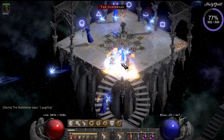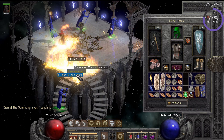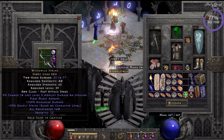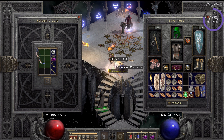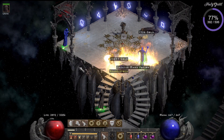Next up, killing the Summoner again and he's dropping me a Key of Hate and a bow. I was not really sure about the bow — it's a nice one and I have to check if there are variables on it. I'm doubting, but I'll keep it and check it out.